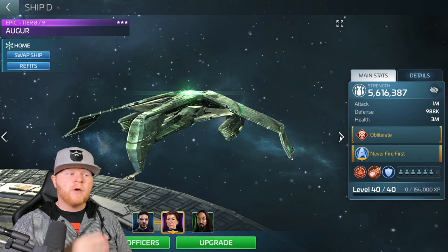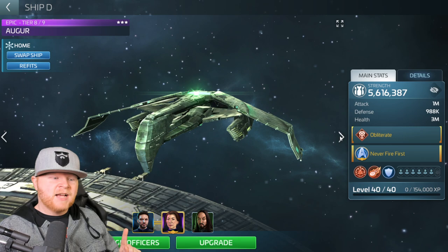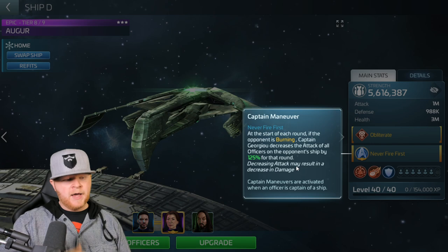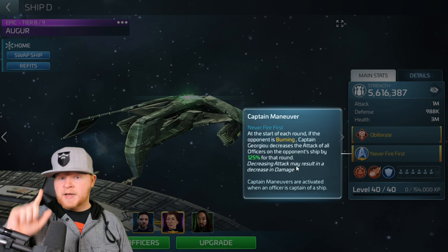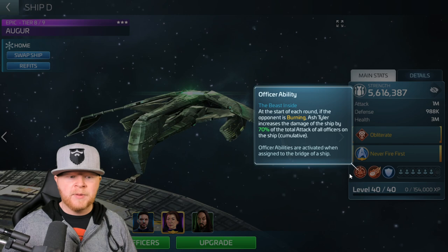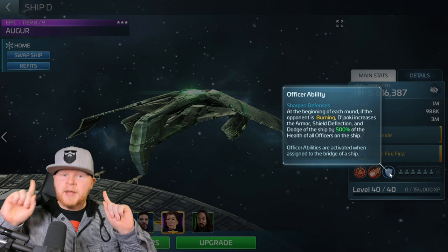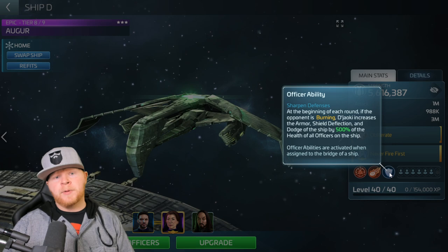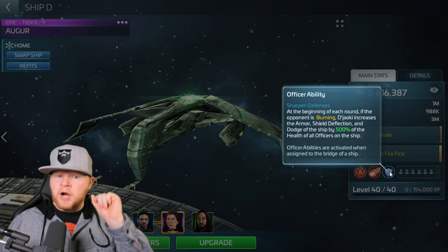Generic Augur crew — people ask all the time what crew to run on an Augur. Here's an answer most everybody will have: Georgiou, Ash Tyler with synergy, and DJ Aoki. I've got Never Fire First — at the start of each round, if the opponent is burning, Captain Georgiou decreases the attack of all officers in the opponent's ship by 125%. Ash Tyler, when burning, gives a cumulative boost to my ship's attack. DJ Aoki boosts mitigation. The two best builds for PvP are mitigation-based and critical-based builds — you can intermingle them, or do damage builds mixed with critical and anti-faction officers.